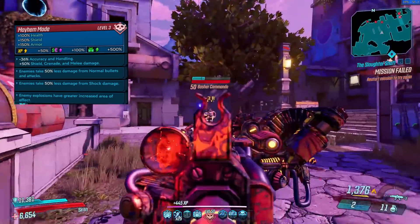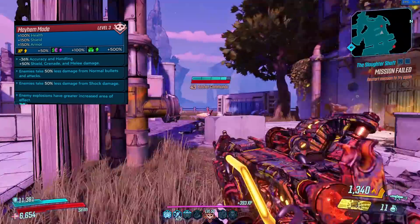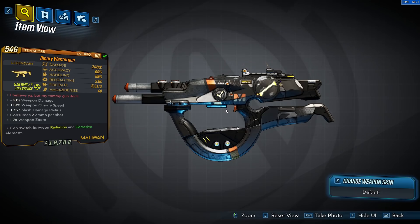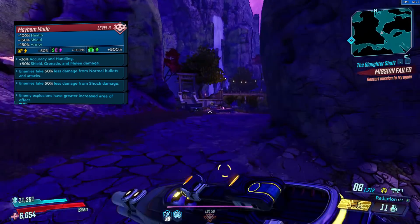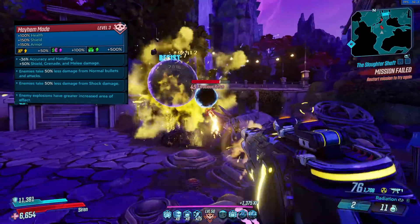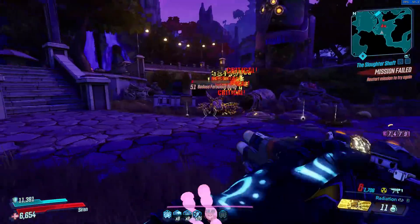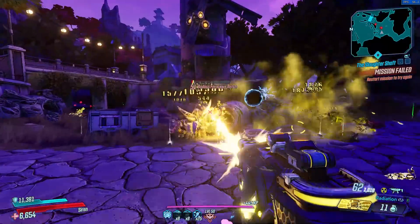I don't know if it was the Amara build that made the next two weapons so damn powerful, or if I was sleeping on them before. The Rester Gun was probably the one that surprised me the most. The 25% damage increase this SMG got made it instantly one of my favorite Maliwan weapons to use, since it is also one of the few Maliwan weapons that has zero charge time. Go get this from Private Beans on Athenas after the side mission Invasion of Privacy, and try it out for yourself.